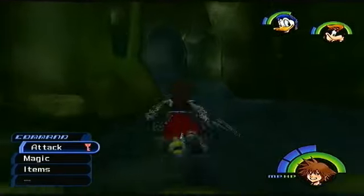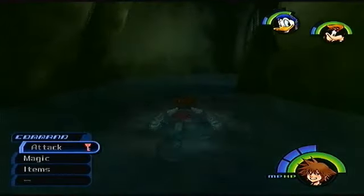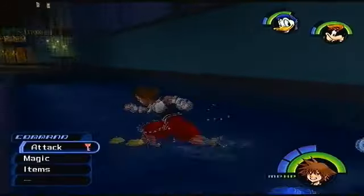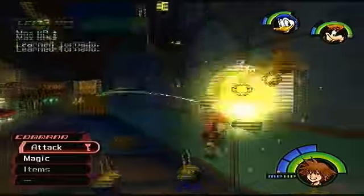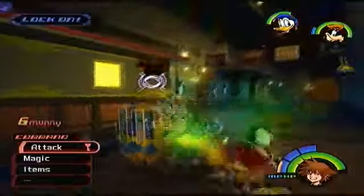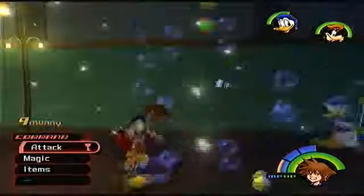Sid, Sid, Sid — let's go back out this way. We know where to find Sid. In the meantime, we're going to fight some heartless. He leveled up — that's good! That move is awesome.